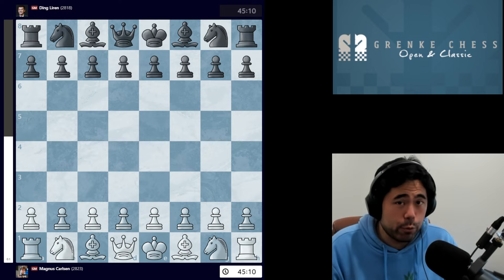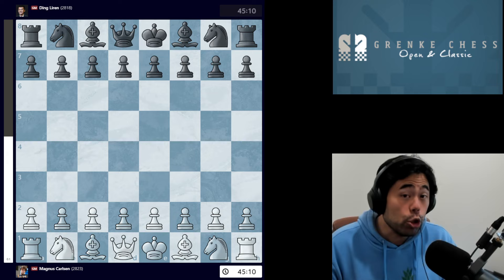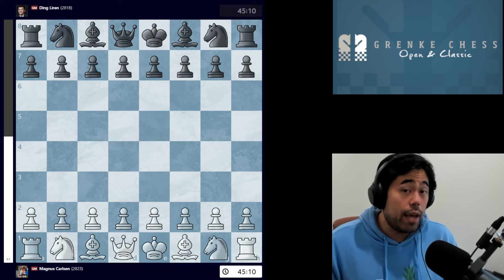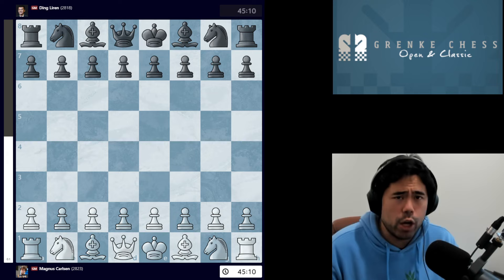Welcome back everyone. For today's video, we are going to be taking a look at a game played in the Grenke Chess Classic being held in Karlsruhe, Germany. The five-time World Chess Champion Magnus Carlsen dropped out of the cycle — he did not defend his title — and Ding Liren emerged victorious against Jan Nepomniachtchi from Russia. Today, Magnus and Ding are playing for the first time in regular chess. It's rapid, not classical, and the only time they've played since Ding became World Champion was in the Freestyle Goat Chess Challenge held in Germany at the end of February. Both players are now playing regular chess — let's see what happens.